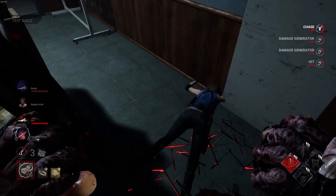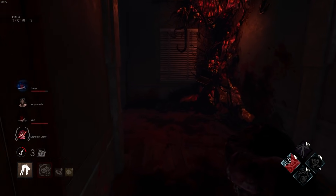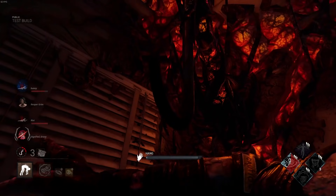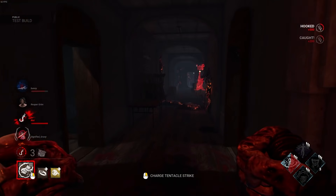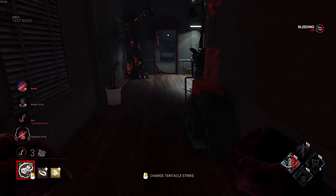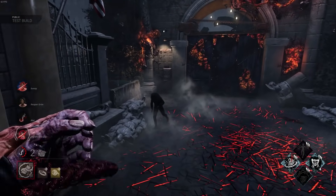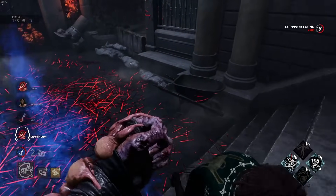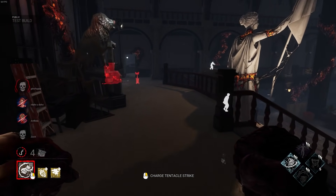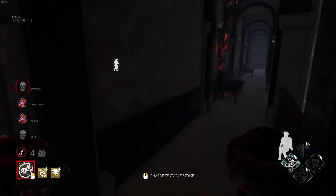On the graphical lore side of things, I think it's interesting that they decided to decorate the map for the Halloween event five months early. The devs will probably start doing this with all of the maps to highlight the entity's influence on other realms as they're added to the game. I don't particularly like it because they haven't done that with any of the other maps, even after they've gotten their graphical updates. I'd like to see them on every map or none of them.